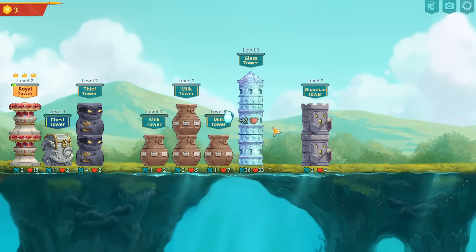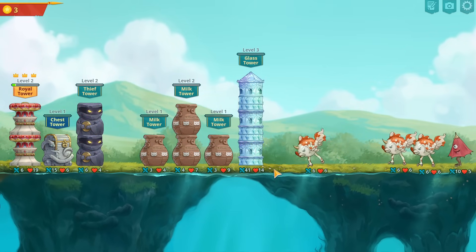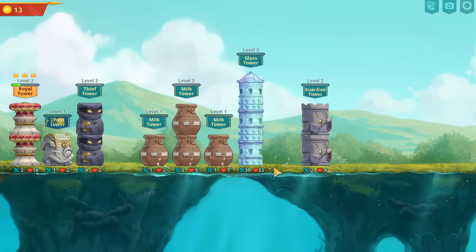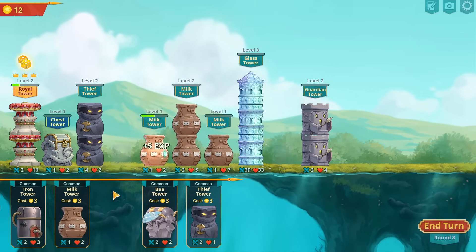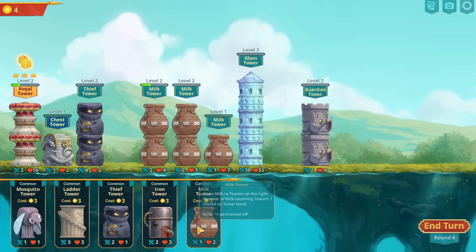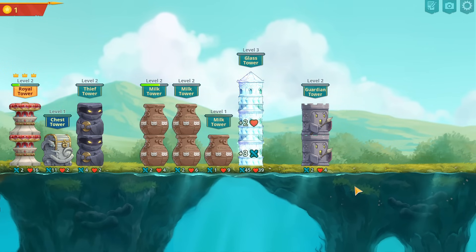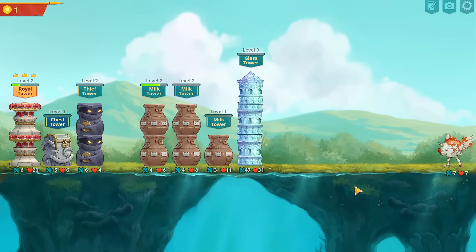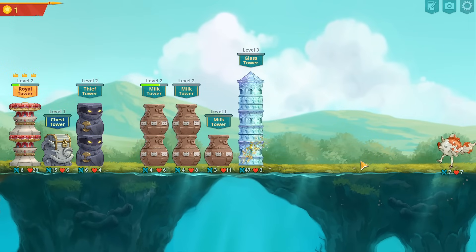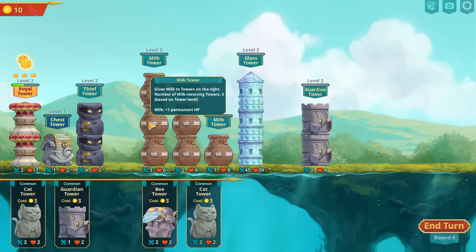This is gonna be for the butler spot right here. We're gonna build this milk real fast because the smoke is gonna get us to the promised land. Let's see if we can one-shot the first boss too — probably not possible with this situation though.